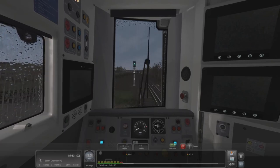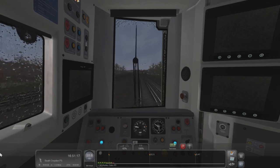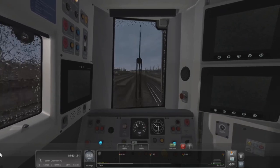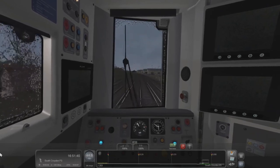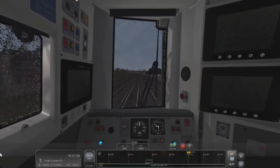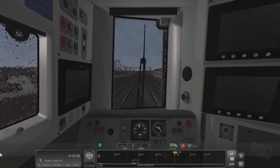East Croydon and then Norwood Junction. I think we are stopping at Norwood Junction to pick up passengers — it's only 3 miles away, we've got a couple of stations beforehand. Then we come into the hustle and bustle of East Croydon station. Full 100% on the throttle. The signal blocks are very small along here — it comes down to 45 after South Croydon. But here we are approaching it now.